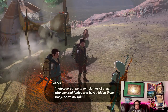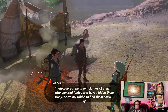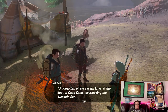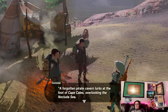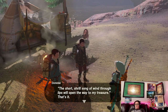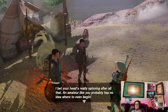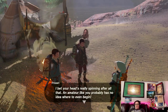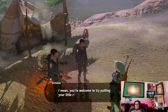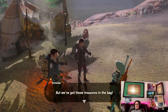Sure thing, listen close. I discovered the green clothes of a man who admired fairies and have hidden them away. Solve my riddle to find them anew. Oh, this is for Tingle's outfit. A forgotten pirate cavern lurks at the foot of Cape Callus overlooking the Necluda Sea. The short, shrill song of wind through lips will open the way to my treasure. I bet your head's really spinning after all that. An amateur like you probably has no idea where to even begin. Good thing we've already puzzled everything out, right Jack? You're welcome to try putting your little rookie brain to the test, but we've got those treasures in the bag.